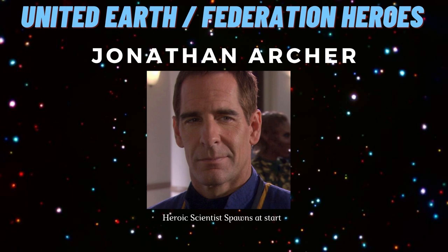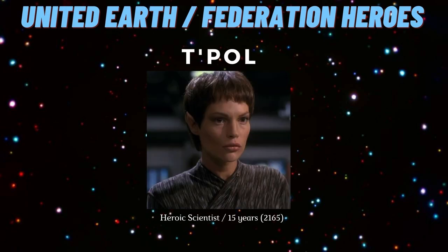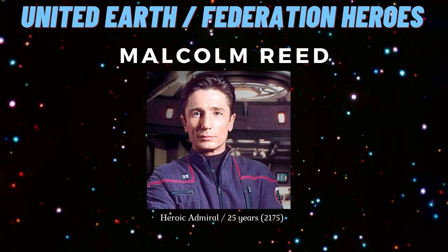Our first heroic character is Jonathan Archer — he is a heroic scientist and is actually available to pick right from the start. Remember to grab him straight away, put him in a science ship, and get him working to level up his experience nicely. Next up is T'Pol, who is also a heroic scientist and spawns in around 2165.